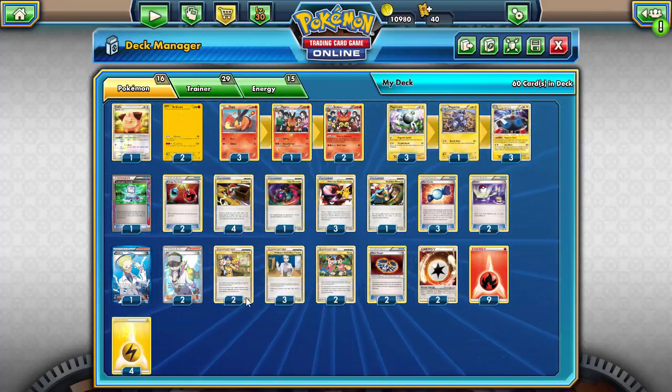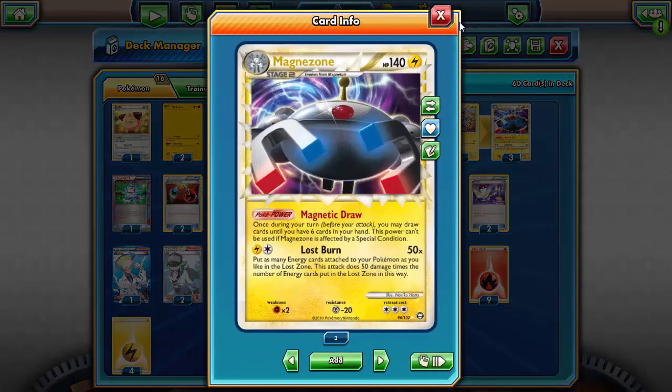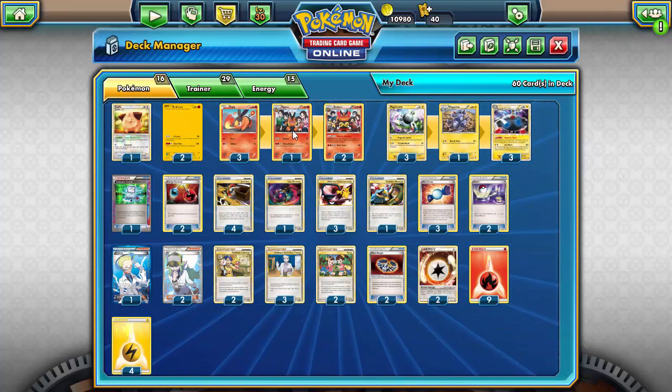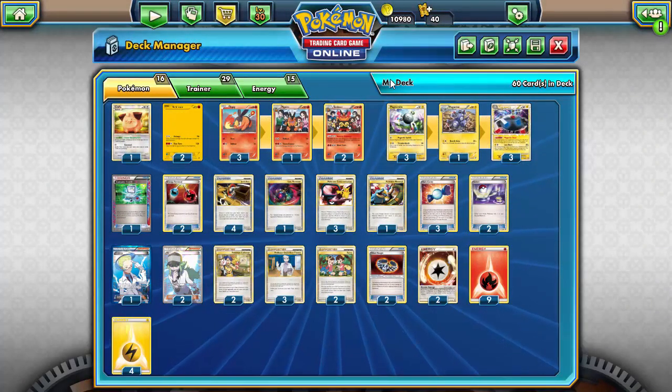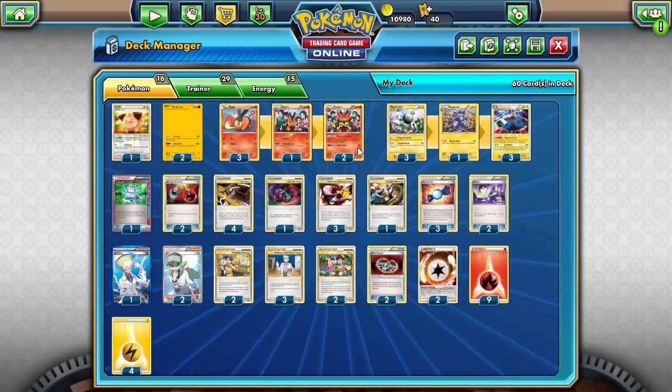Running two Reshiram as kind of an attacker that can attack before you get Magnezone going, or if you're facing a fighting deck. Reshiram is a good backup attacker — Reshiram/Emboar was an archetype in itself and a very successful one. If you're running Emboar, you might as well throw a couple of Reshiram in there for that Blue Flare attack, which discards two fire energy attached to this Pokemon. It's a very strong attack you'd be remiss not to use.